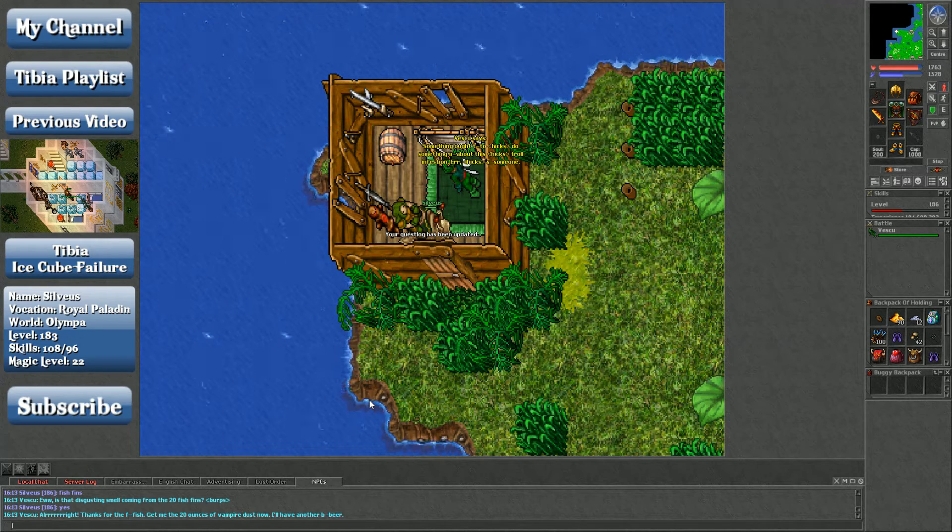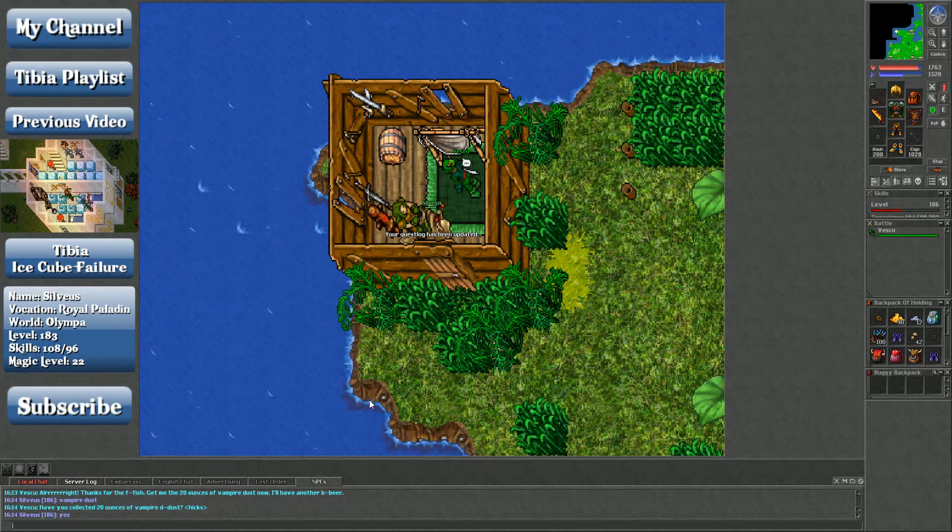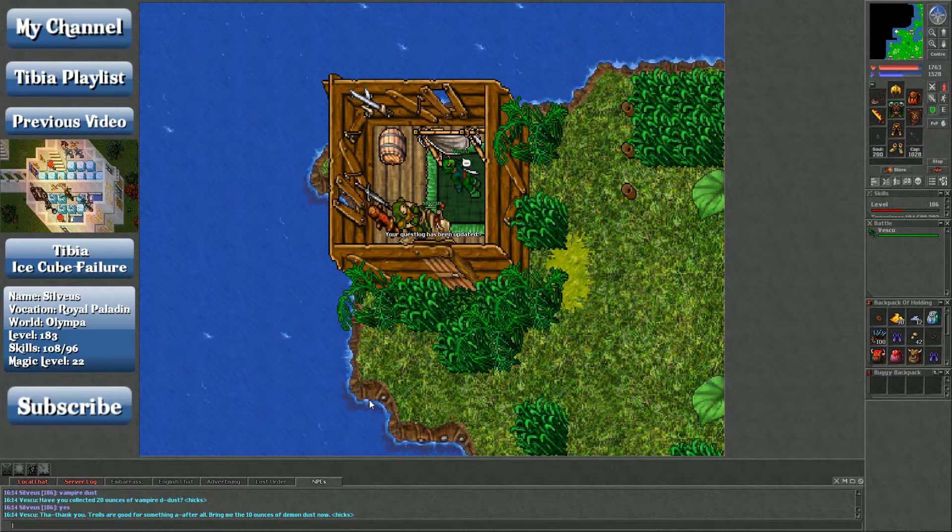Get me 20 ounces of vampire dust. Vampire dust on my server was about 1.5k. Vampires are in several of the tombs — the Tarpet tomb is the one that comes to mind. There's also the vampire crypts in Drefia, the Edron vampire crypt, and tons of vampires on Vengoth, although I've never been there.